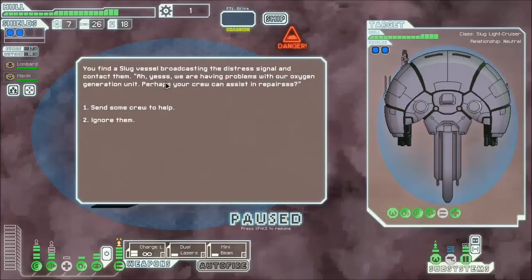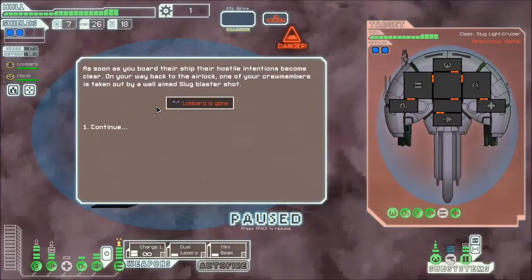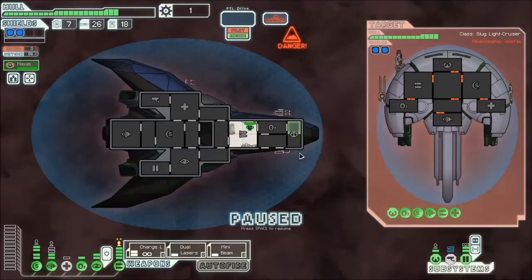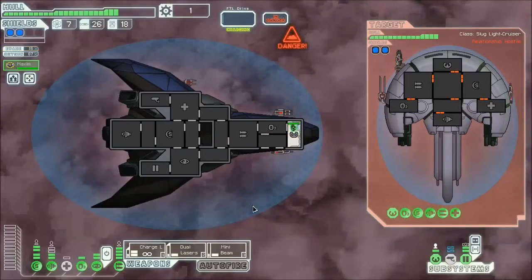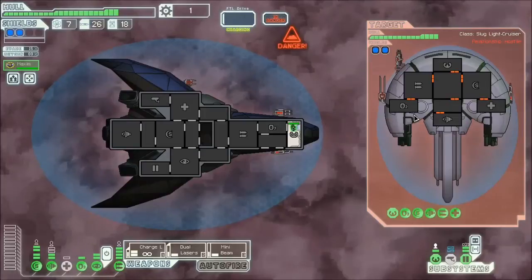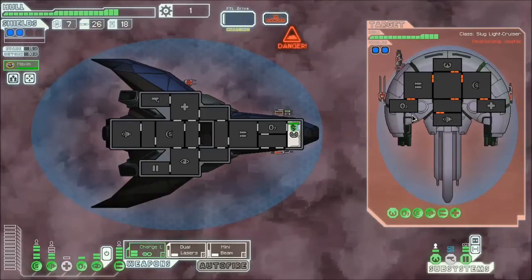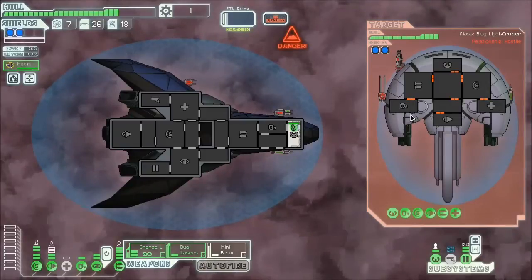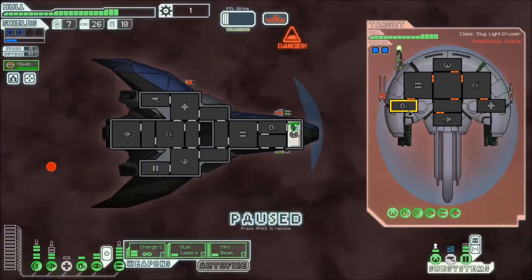We're having problems with our oxygen generation - perhaps you can assist us. We send in crew, and as soon as they board their ship, their hostile intentions become clear. Back to the airlock - one of our crew members is taken out by a well-aimed slug blaster shot. I lost Lombard. I should have known not to trust the slugs. We are now doing a one-crew challenge and my weapons are going to be firing much slower. I make poor decisions - I probably shouldn't trust the slugs.